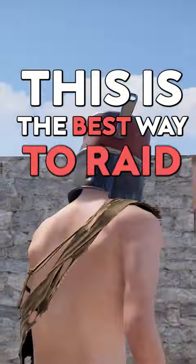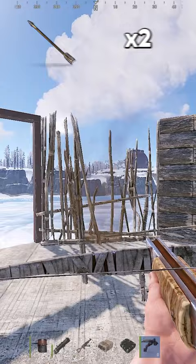This is the best way to raid all walls and doors in Rust. Twig wall: 2 arrows. Wood wall: 3 satchels, 1,440 sulfur.